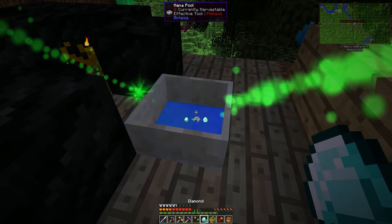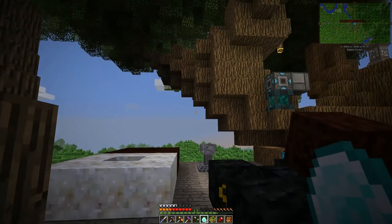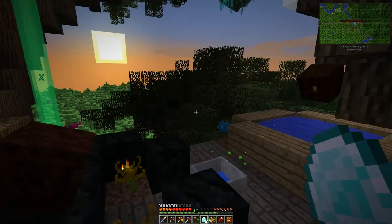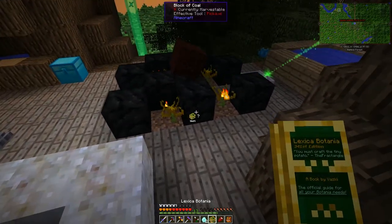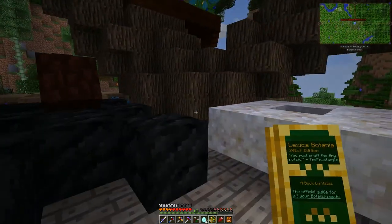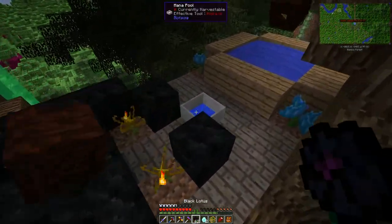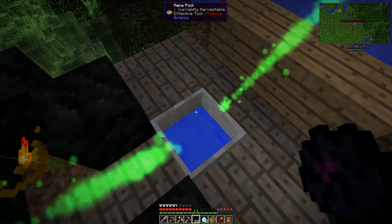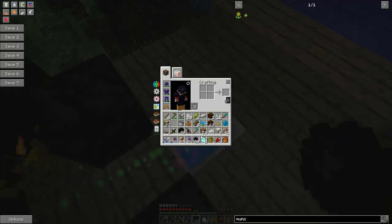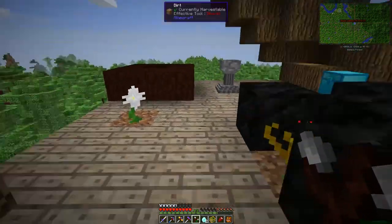We are actually able to toss in a couple of diamonds to get the mana diamonds. So we're one step closer to solving our puzzle. Let me get the rest of this done and then we'll build that runic altar. Also, I had some extra black lotus — it didn't work before because we didn't have any mana in the pool, but now we can toss it in and it generates some mana for us. Kind of like a coal fuel if we need it.